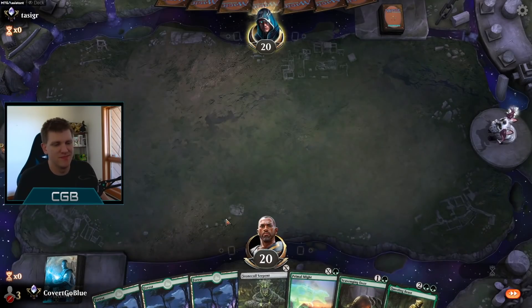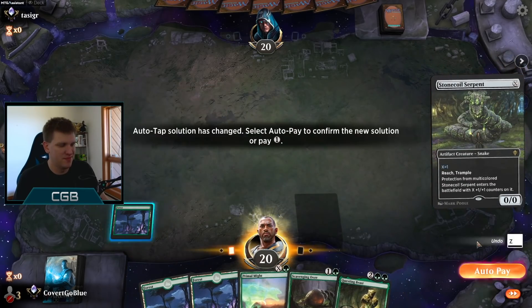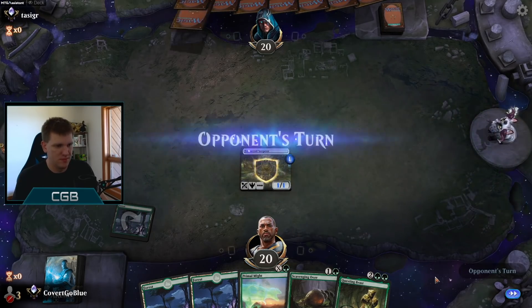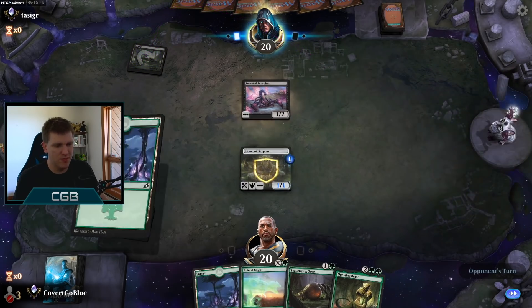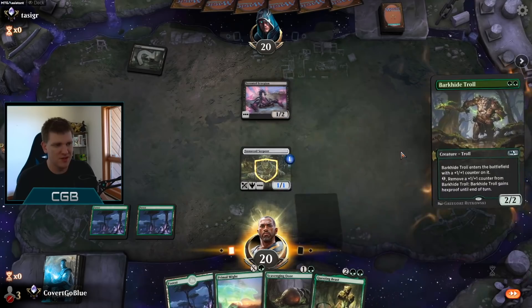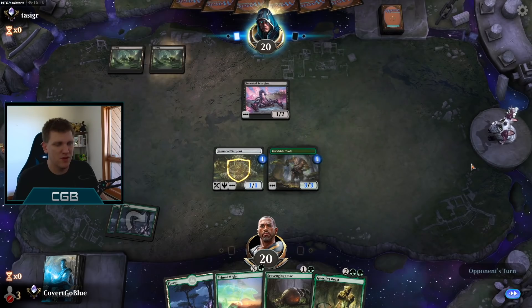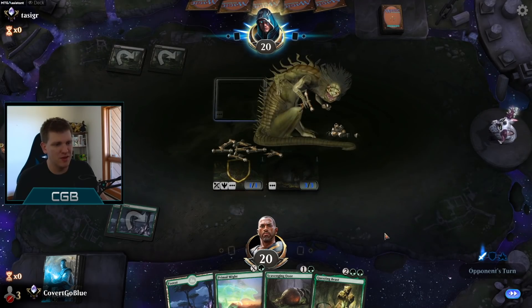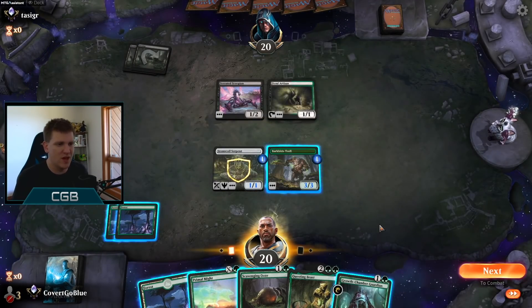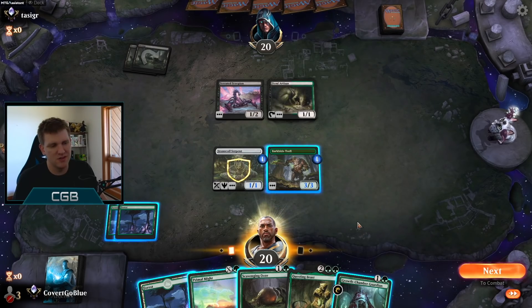RIP. Still didn't fix my land. On the play — guess we want that one-drop. Especially with Primal Might in the deck, you never know. Scorpion — gross. Let's drop a Troll on him. See if the opponent goes for a Priest here. Fiend Artisan — didn't see that one coming. We kind of want our opponent to block and put the creature in the graveyard, and then we eat it with Scavenging Ooze. I don't feel a need to mess with the Fiend Artisan unless the opponent does nothing this turn.